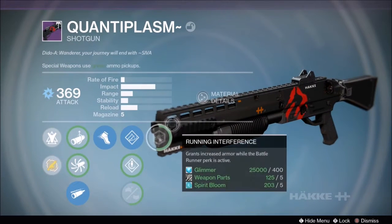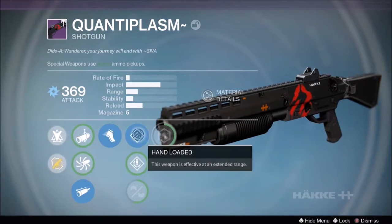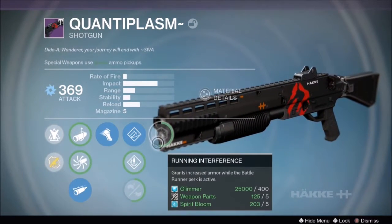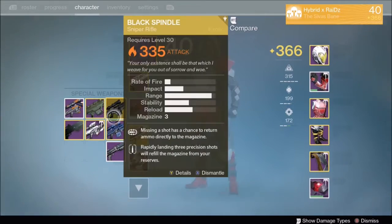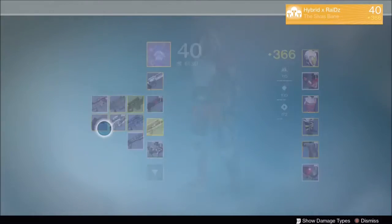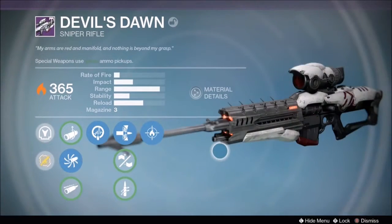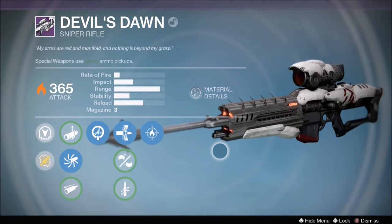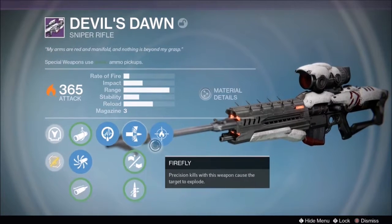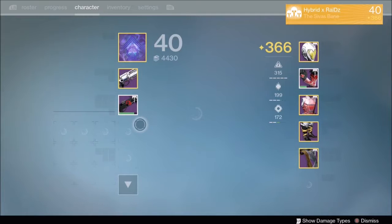For my specials, I got the raid shotgun — it's pretty good. I like the Battle Runner perk on it; getting any kills with the weapon makes you run super fast. I also got a Comedian and a Devil's Dawn. The Devil's Dawn is a really good sniper rifle — you can get it from a Sepiks Prime with your skeleton key. It comes with Firefly, Life Support, and Armor Piercing Rounds, and it looks awesome.